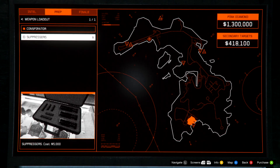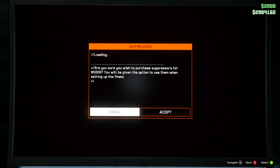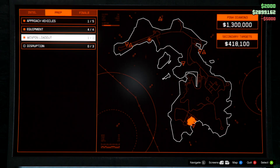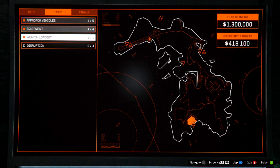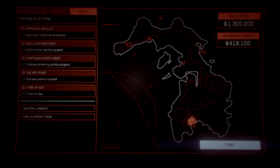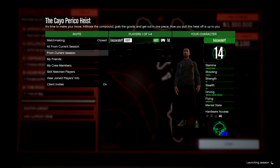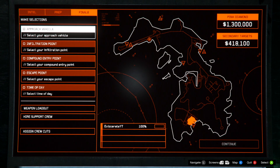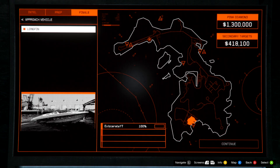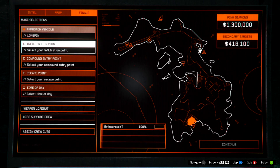Just before we start the heist, go over to the Prep tab, then down to the Weapon Loadout, and you will get a choice to either buy suppressors or leave them. This will only cost you 5k to buy suppressors so it's not really that expensive. Honestly you don't even need to shoot your gun in this one, but just in case I would probably get suppressors. After this, go over to the Finale tab and start up the heist. We can run this heist solo, which will obviously mean more cut for us, but if you are going for secondary targets you won't be able to get enough bags alone.